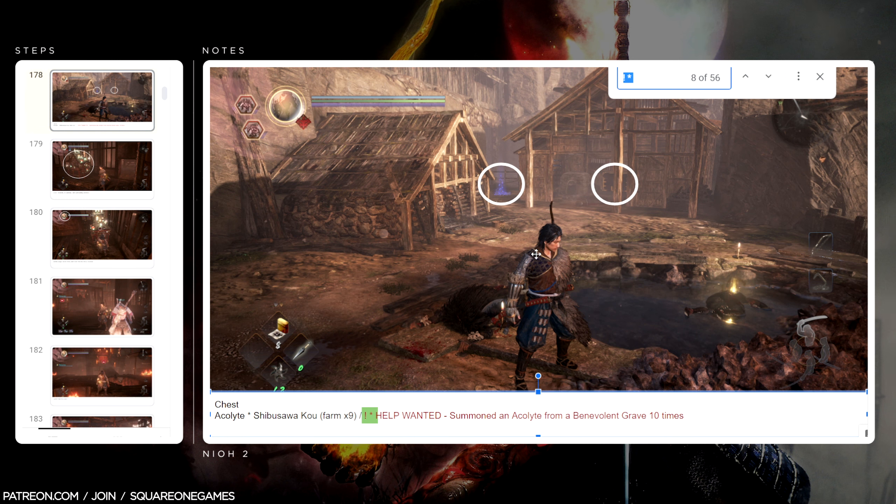I think there was one benevolent grave in the first mission that we also picked up, and we wrapped up the trophy here. Another thing with trophies like this — I never know how many times you're going to die. If I have 10 summons routed across the entire run but you died many times in between and kept summoning, your trophy might pop way before mine does in the guide. Farming it all at once ensures everybody's trophy pops at the same time.